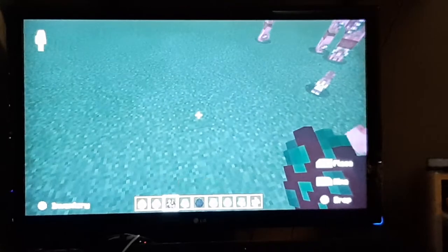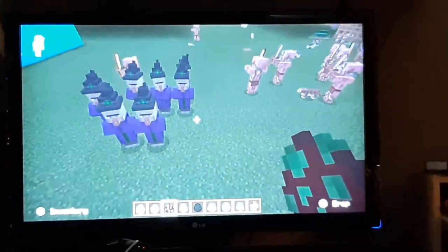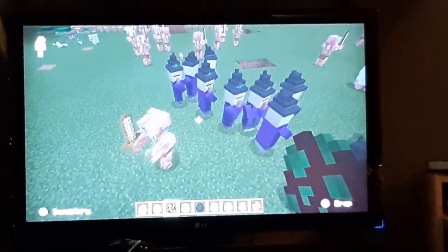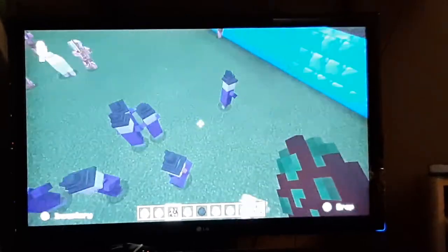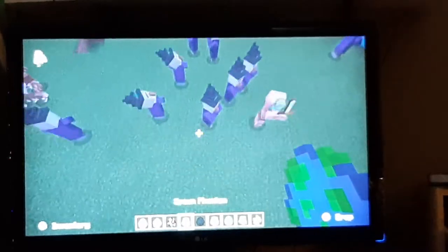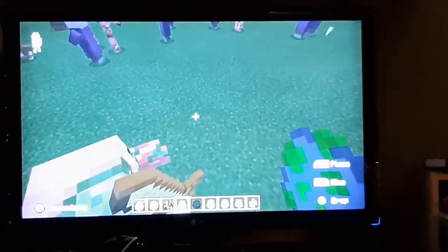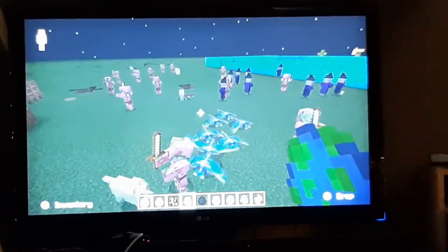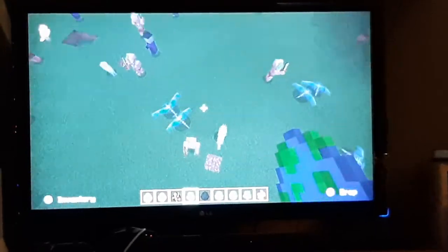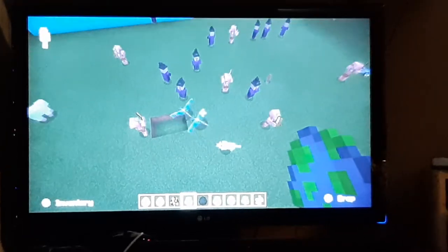It doesn't work in creative but in survival it will destroy you, so I recommend you do not do it. This one is a witch - if you find a witch's cabin, do not go in it. They can use a bunch of potions. And these are flying ones - they only survive at night. They're phantoms. They fly and you cannot really catch them, but in three nights you will die by the phantoms because they will kill you. They look like airplanes.